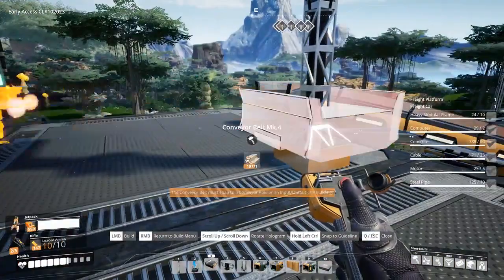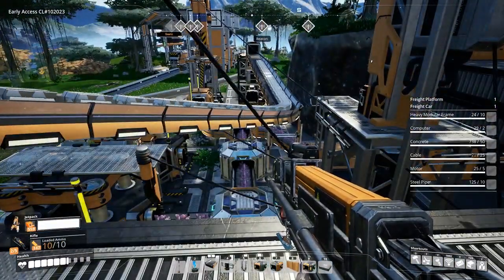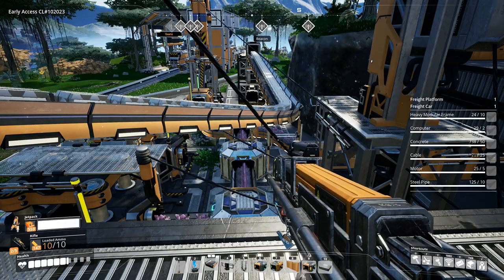Here I am sending the ingots to a train station to be moved to my main base. Check out my guide on trains in the cards.